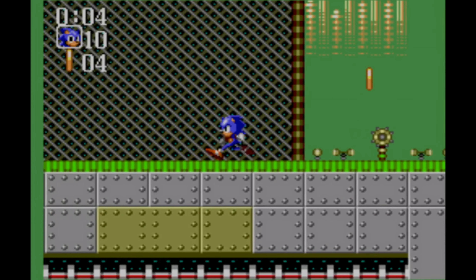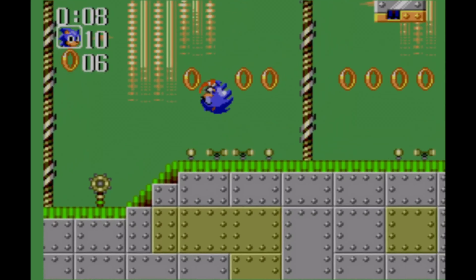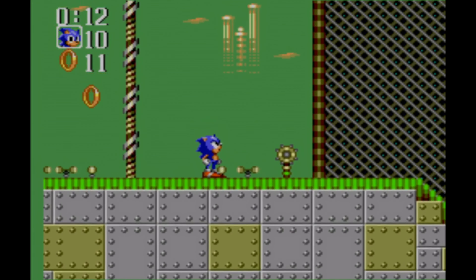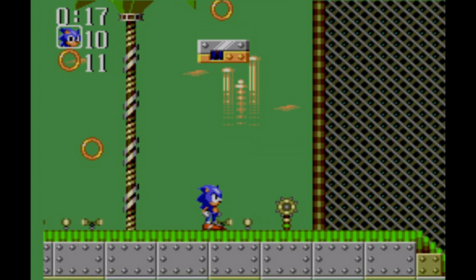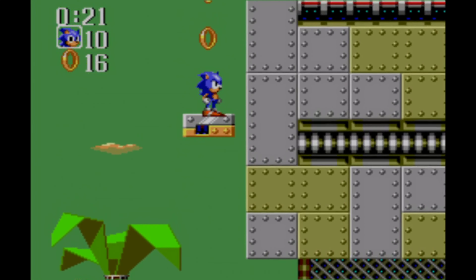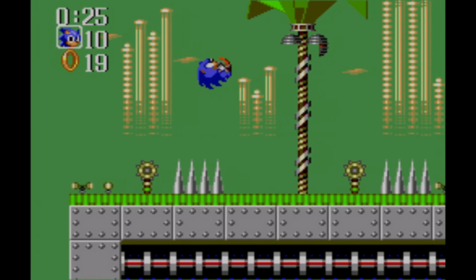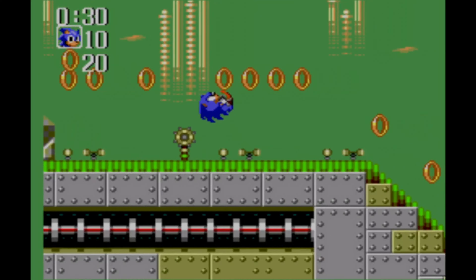We are in Mecha Green Hill Zone Act 2. What you want to do is get up on that platform so you can avoid the bottomless pit. Down there is a bottomless pit, and we don't want to go down there.